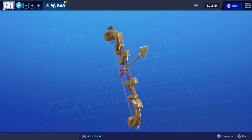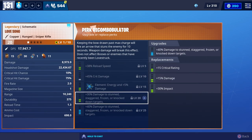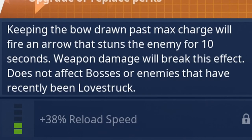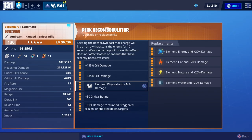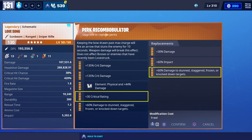It sort of looks like a harp a little bit, and the perks that came with it were reload speed, crit damage, energy damage, and damage to stun, stagger, frozen, or knockdown targets times two. At the top it says keeping the bow drawn past max charge will fire an arrow that stuns the enemy for 10 seconds. Weapon damage will break this effect and it doesn't affect bosses or enemies that have recently been love struck. So you'll be able to put any element on it, and you can have up to two crit damage perks and two damage to stun perks on it.